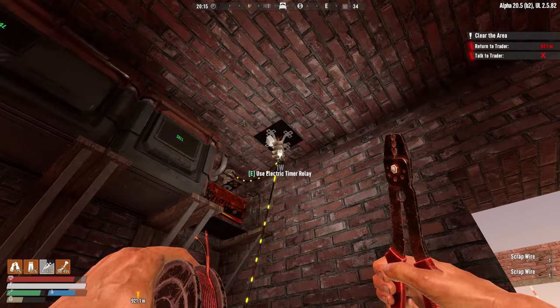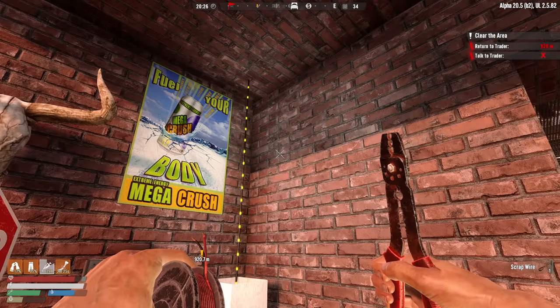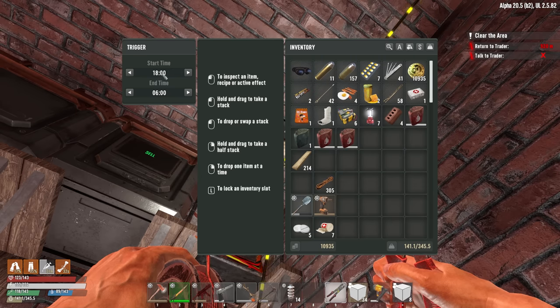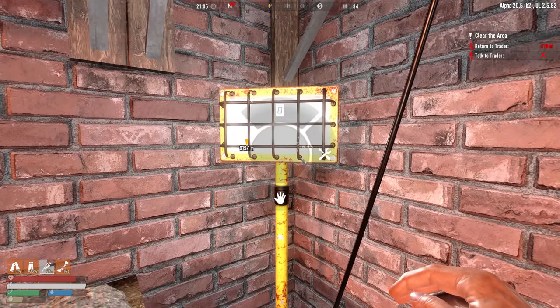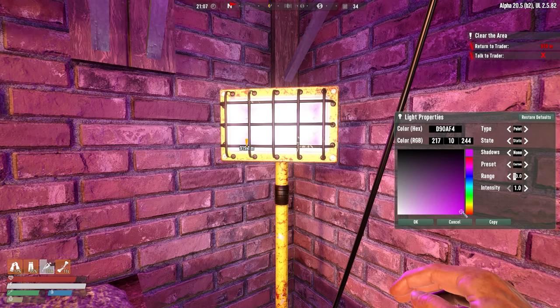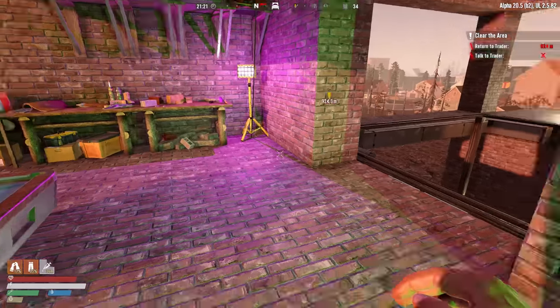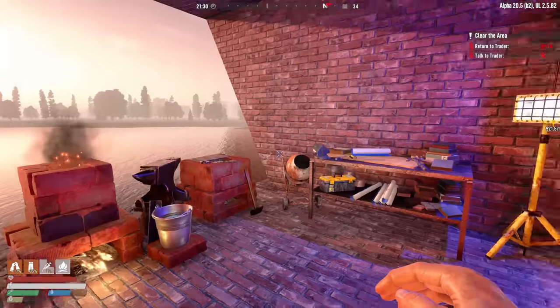I have a timer relay and regular relays. Let me brainstorm that — we need the timer relay to be there, then a regular relay there. Generator to timer, timer to the lights, then the lights go downstairs in a daisy chain. I wish there was a way like in Darkness Falls to clean up the wires. Let's turn the generator on — we've got a start time of 6 PM and an end time of 6 AM. Probably doesn't even need to be that — maybe 5 AM. We got lights now! Look at the sunset — that is bright. You can edit these lights and change them to literally anything you want — you have all the creative mode presets. You can increase the range, turn on shadows, increase the intensity.